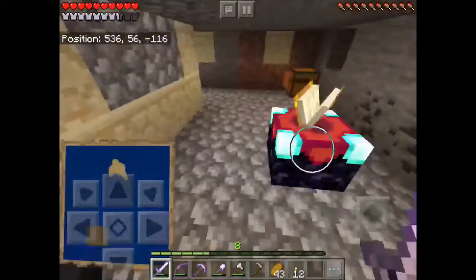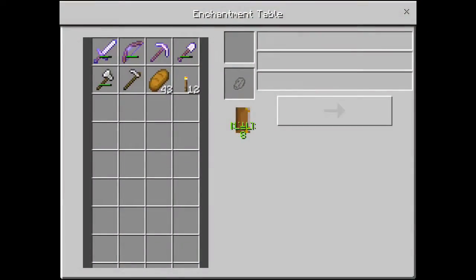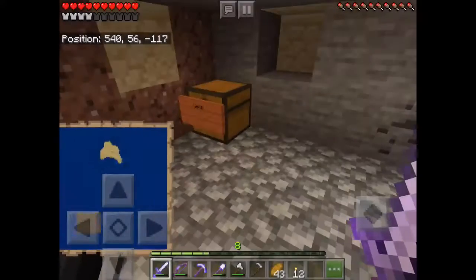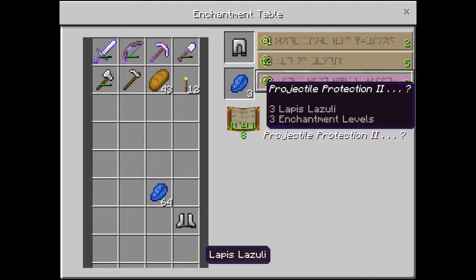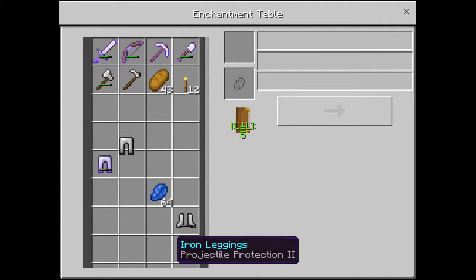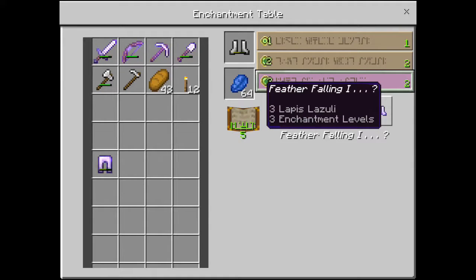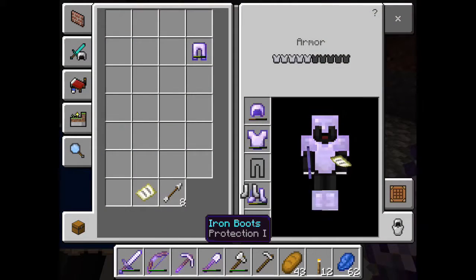Over here we have the enchantment room. If you don't have an enchantment table, I'll demonstrate it. You take Lapis, put the pants on top of that, and you have three options to choose from. I'm just going to choose the best one - we've got Projectile Protection two. Then we get three more options - I'll just do Protection. We've got Protection one, and boom, now you're done enchanting, and they're better than before.